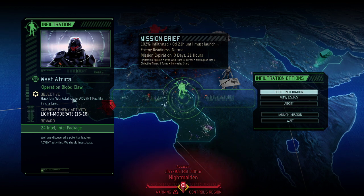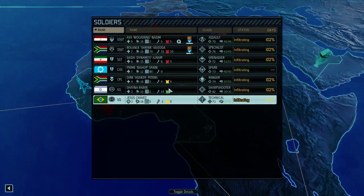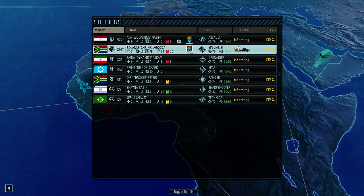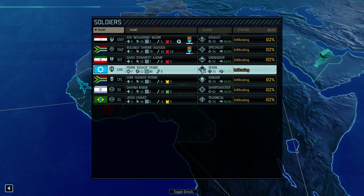Today we're going to look at a Hack the Workstation mission to gain some more intel, which is exactly what we need. It's going to be moderately defended with 18 enemies but we got a squad of seven to go through them. Aya is leading them — good old assault. We got a specialist, a Grenadier for cover removal, a Ranger, a Sharpshooter Technician, and to top it off we got our Prime Spark Bishop — the Black Spark.